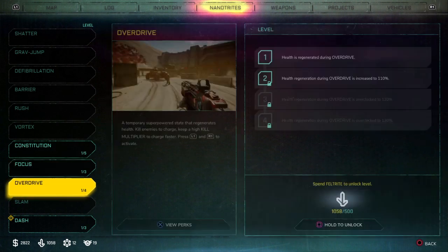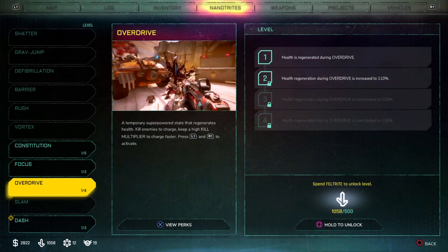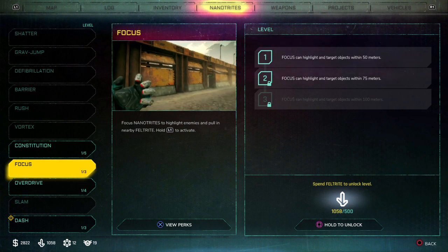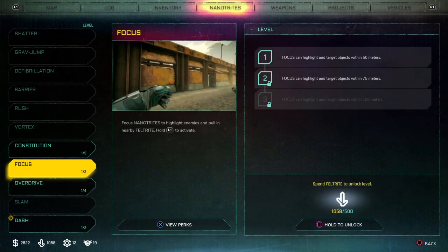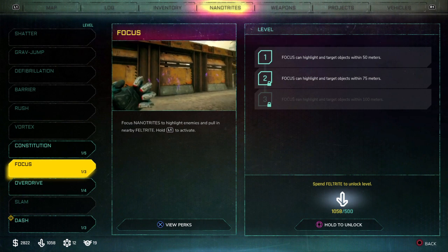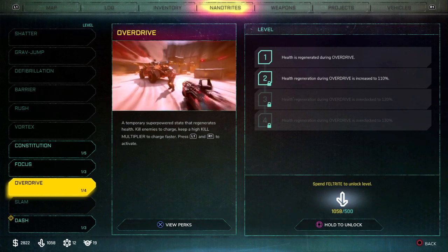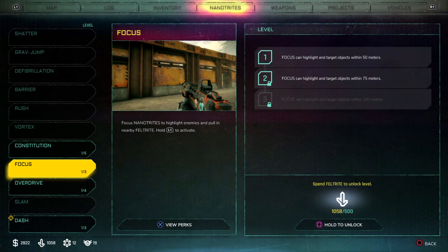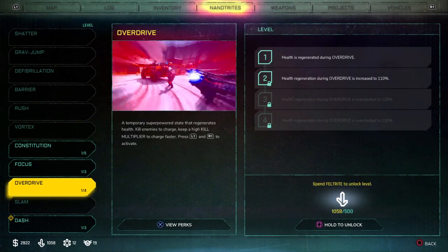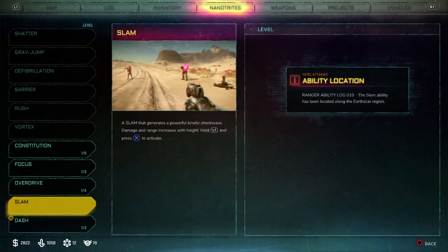I don't need a 10% increase to the Health Regen during Overdrive. I want to say it's faster as I unlock it — the Health Regen is faster during the Overdrive process, if that's the case. So 50 meters or 75 meters, whatever. 10% reduction doesn't sound huge. I don't want to spend that much Feltrite on that. Health Regeneration is one thing I don't want to do. Dash? Nah.